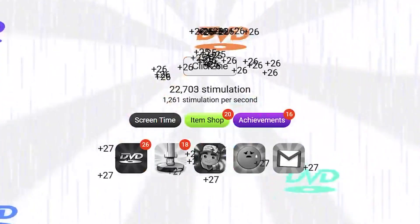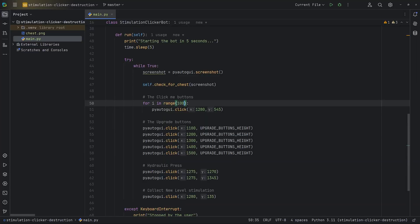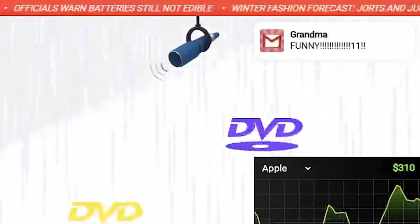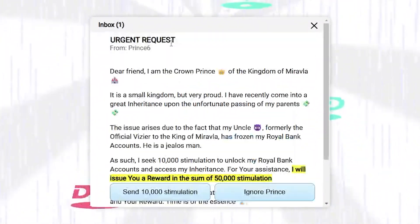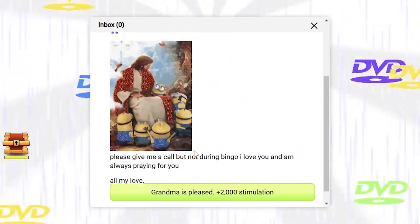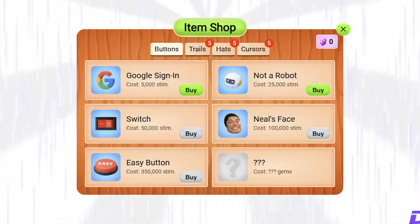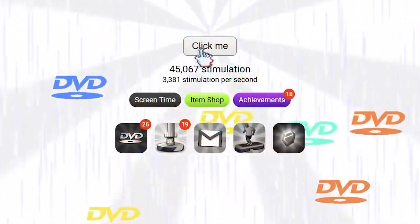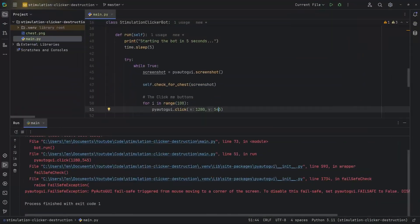We've almost tripled the amount of stimulations we get per second. And now let's add even more clicks. So now we have 25,000 stimulations per second. And we got mail — now we have an inbox where we can send money to Nigerian princes, and we can also reply to our grandma. But at this point we click so fast that it's not worth worrying about. The shop lets you change the button you have to click on, add trails to your cursor, or even change the cursor itself. Now let's let the program work and see what happens.